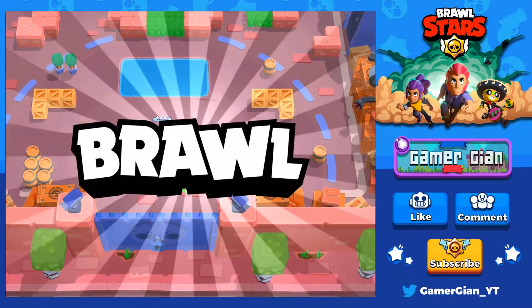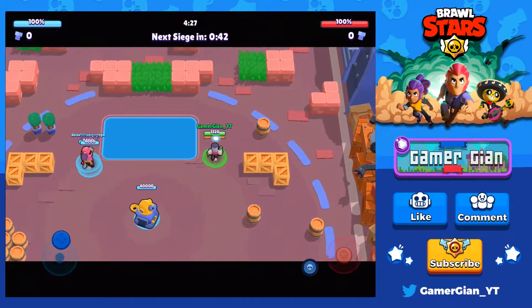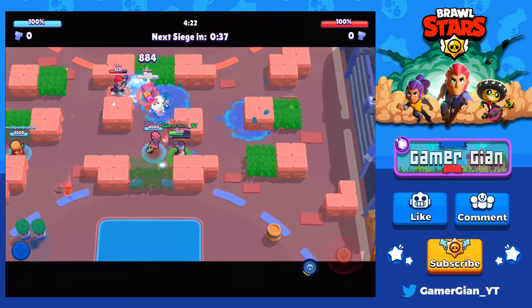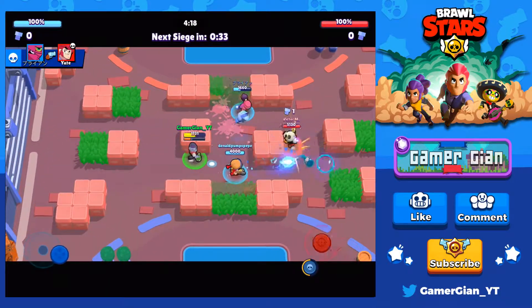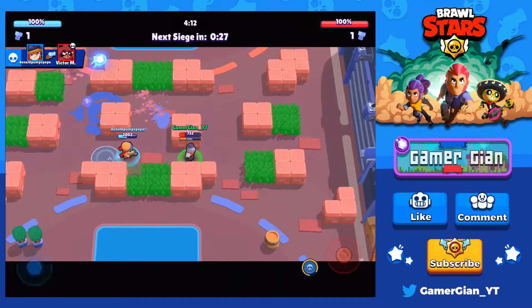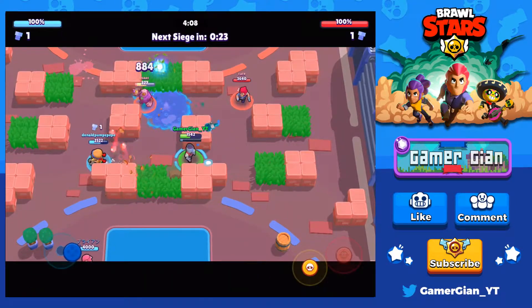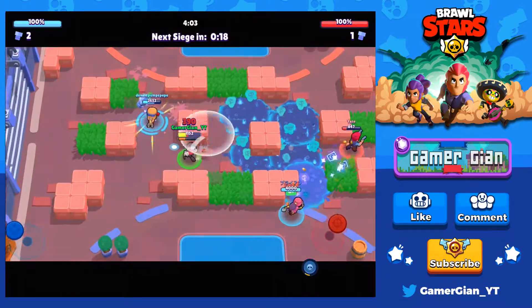We have a Tara and a Jessie. I like having Jessie on my team because she can do well with the turret. Right there, look at that - I already borderline took out two of them. The Nita there is doing well, the Jessie did good, Nita had to run away. Right immediately we're doing well in the fact that we're just controlling the middle. I'm gonna spam that bolt area with a lot of stuff right there.